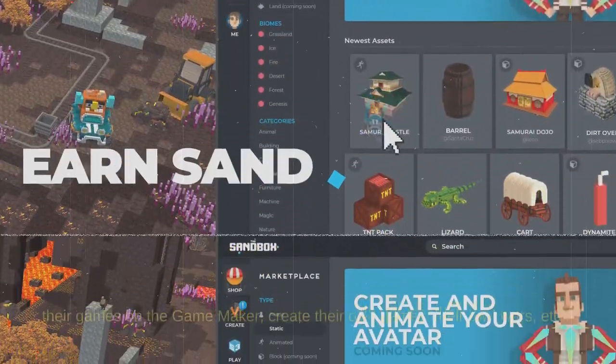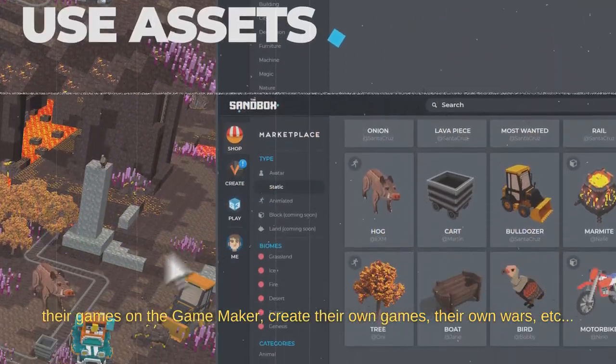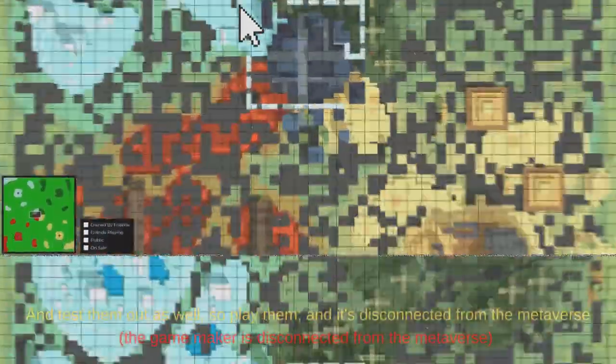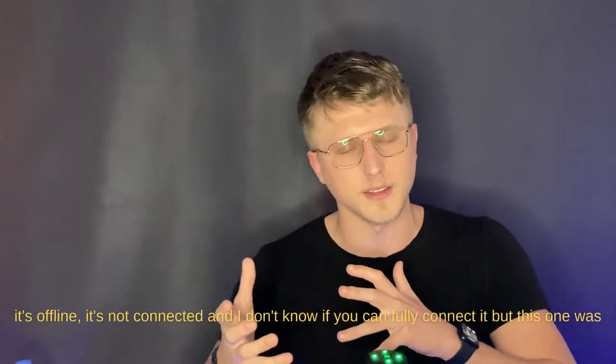People can create their games on the game maker, create their own quests, create their own scenarios, their own wars, etc., and test them out as well. It's disconnected from the metaverse — it's offline, not connected. I don't actually know if you can fully connect it, but this one was disconnected.